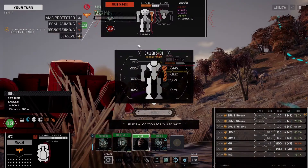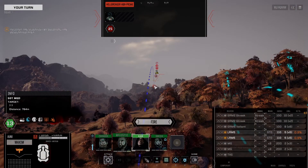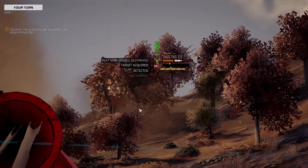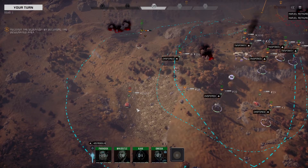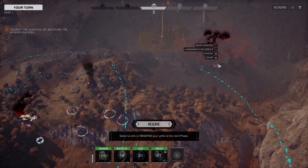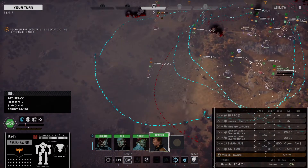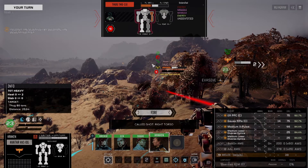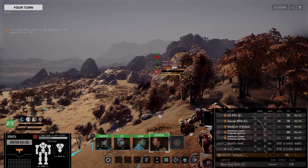We can get around this way. We want center torso on the ground - it's taking more damage. Very good. There's a chance - no shooting, just running. We want the head here because we want a clean kill.